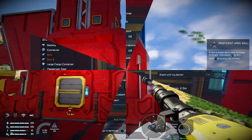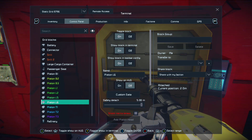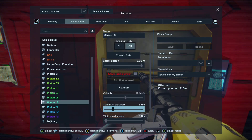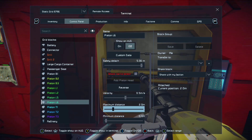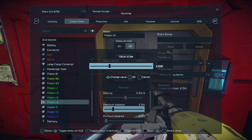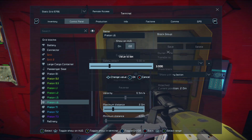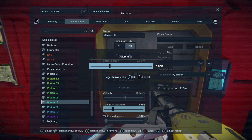Currently piston six is at two meters, so I can extend it. Since I've already done the reverse once, the velocity is positive point five. I can set the maximum distance, and what I'm going to do is just type in three. You'll want to do this by typing it in, because if you accidentally slide it too far, you can break your drill — something's going to give if you go too far.